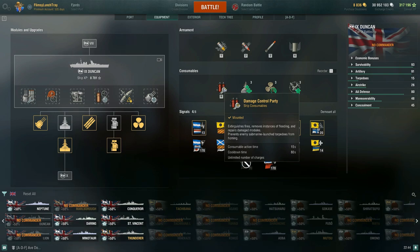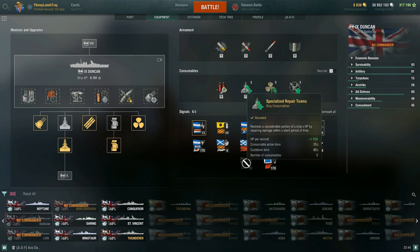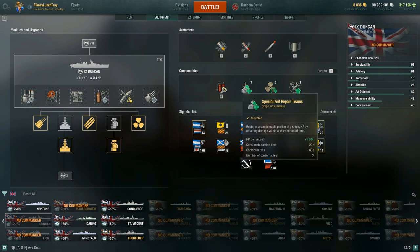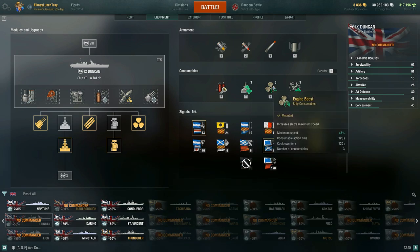For consumables: Damage Control Party has a 15-second action time and 80-second cooldown. With the Specialized Repair Team you can heal back a lot of HP — 1,504 HP per second over a 20-second action time. If you add the India Delta combat signal, that jumps to 1,804 HP per second. You really want that India Delta signal. You can also pick up a fourth repair party charge with your commander, so definitely take it — these heals are really powerful.